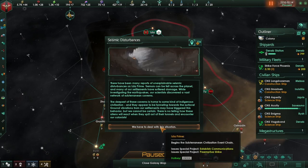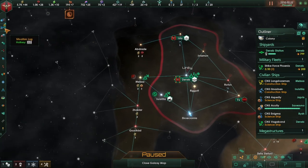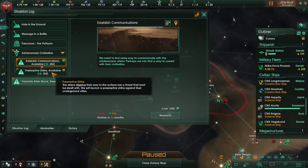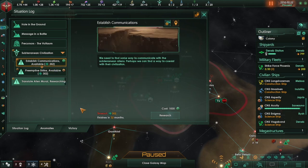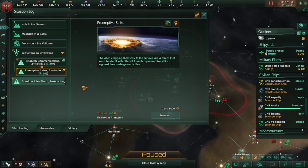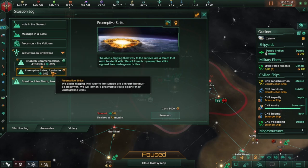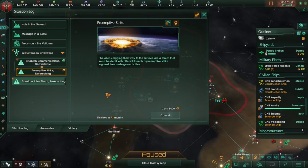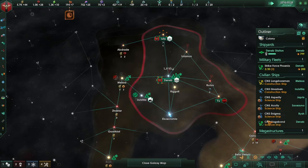Study its construction. We're going to establish communication simply because there's nothing they will ever do to us. We're playing as an extremely xenophobic empire, but you know what — we're going to be extremely xenophobic. Let's go ahead and research that. Special project complete — so amazing. Let's go ahead and hire a new scientist and excavate this site.